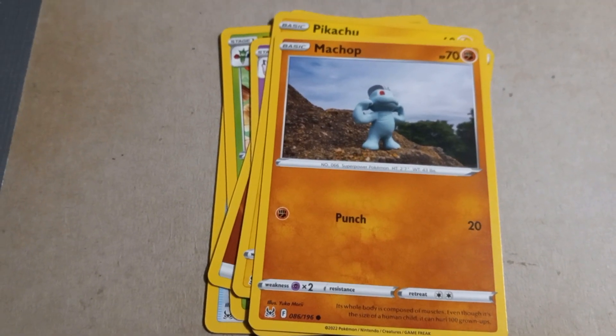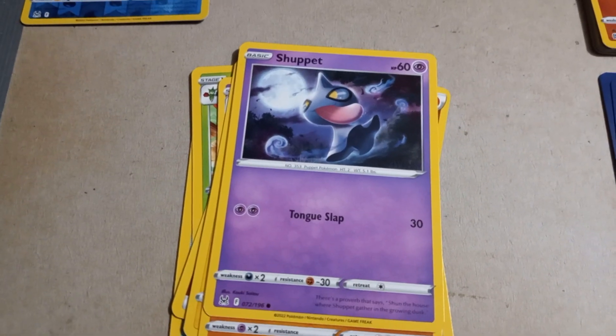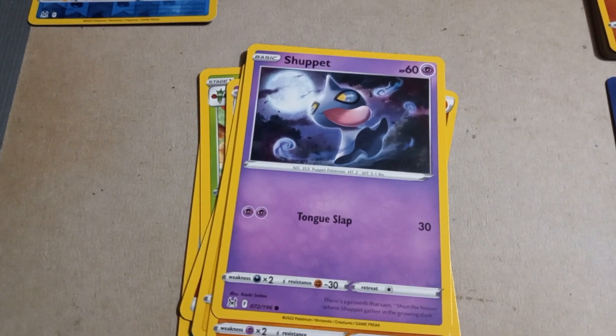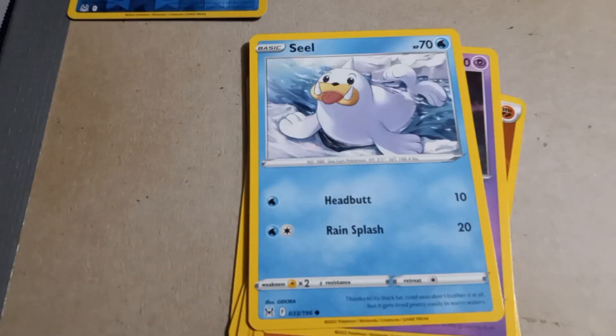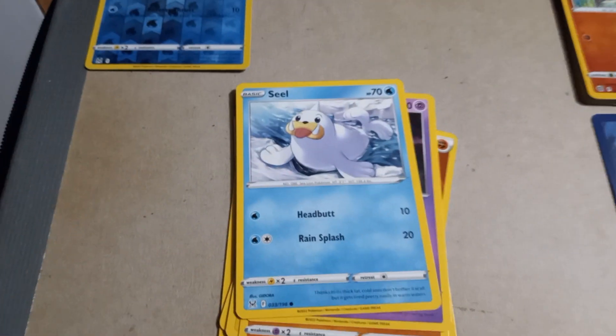Machop with Punch, 70 HP. Skiploom with 60 HP and Tongue Slap — I'll say they're getting ready already. Our second to last card is Seel with Headbutt, Rain Splash, 70 HP.